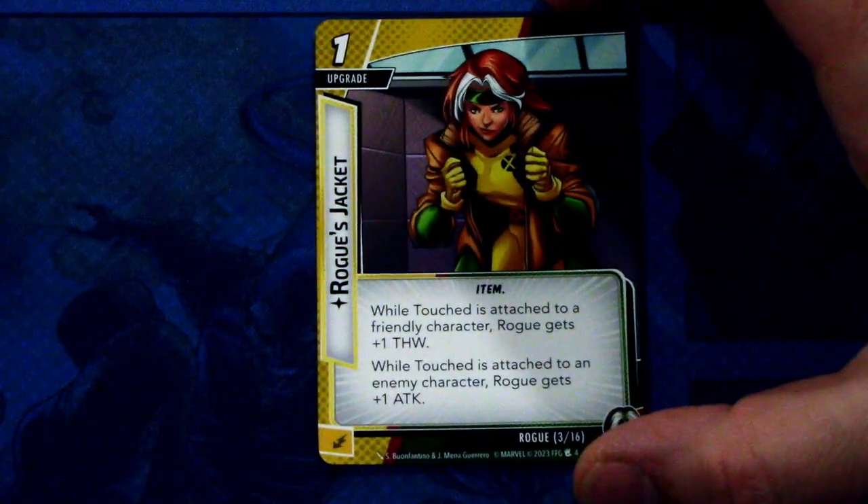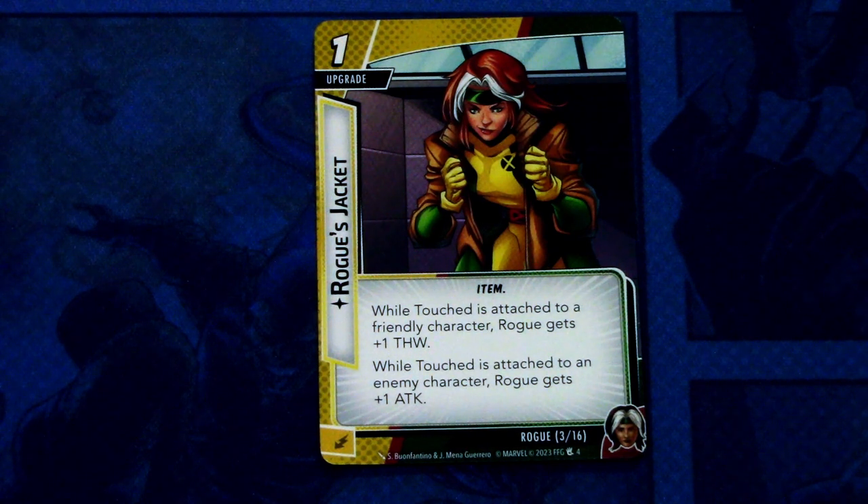Next we have Rogue's Jacket, a one-cost upgrade with the item trait. While Touched is attached to a friendly character, Rogue gets plus one thwart. While Touched is attached to an enemy character, Rogue gets plus one attack. This can be committed as an energy resource. You need to be mindful of which card your Touch is attached to — this gives you a benefit to either thwart or attack depending on where Touch is. That's a good mechanic.